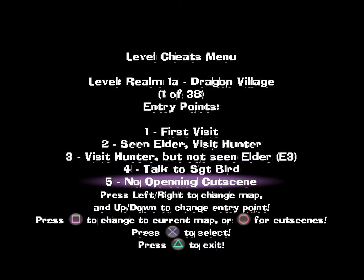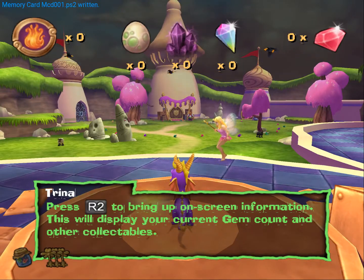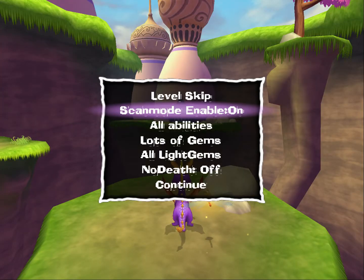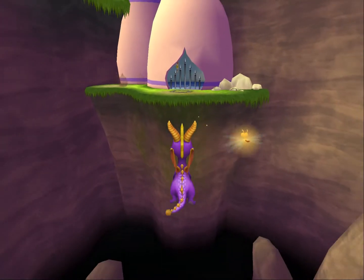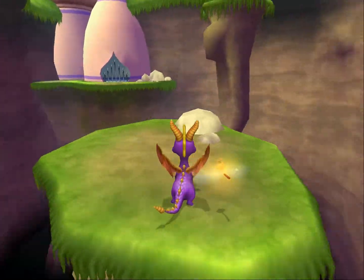Do keep in mind that selecting any entry point or cutscene will wipe your progress on that save file, so be careful. Scan Mode Enable is basically a no-clip mode. When enabled, the L1 button will put you in Scan Mode. Use the left analog stick to move forward and backward and turn left or right.